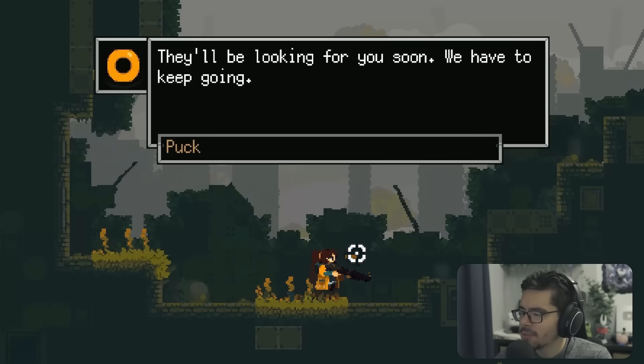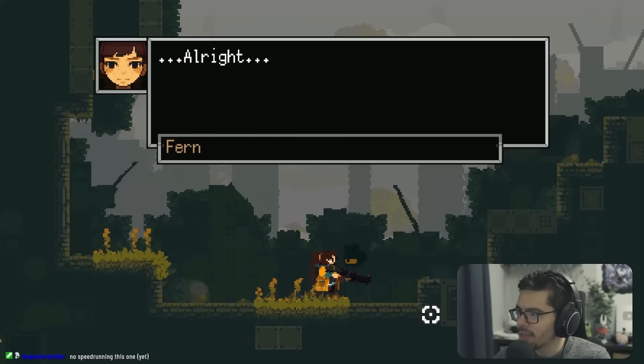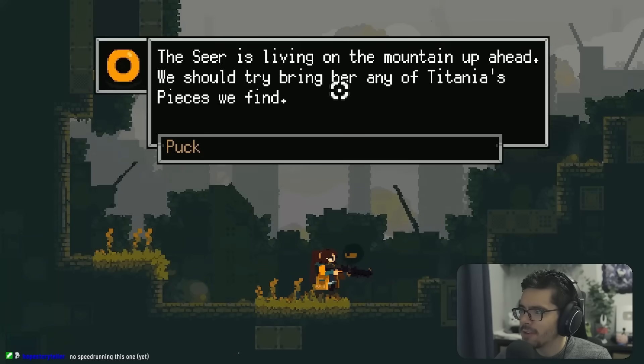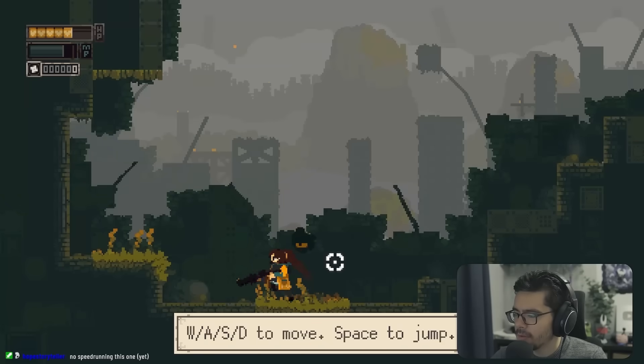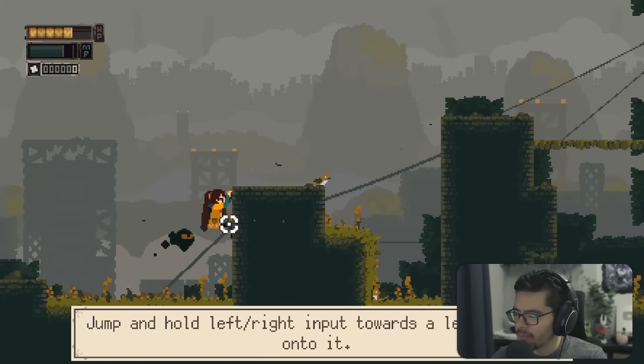There's a little eyeball companion. The art style is really cute — I love the Cave Story aesthetic. We get WASD to move and space to jump. No speed running this one yet — gotta play through the game first.